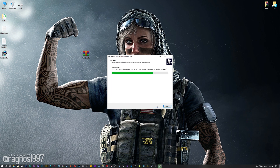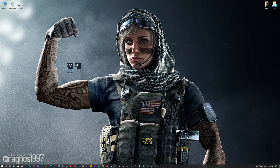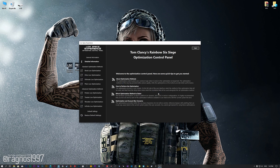First of all, start the installation process for the Low Specs Experience. Once it's done, start it from the newly created Desktop shortcut and select the optimization catalog. From this drop-down menu select Tom Clancy's Rainbow Six Siege and then press load the optimization package. Low Specs Experience will now automatically check if the game version currently installed is supported by this optimization. If it is, press OK and the optimization control panel will load.